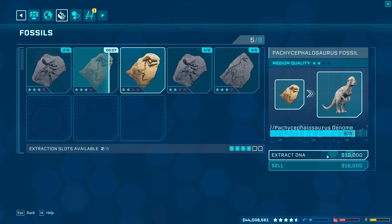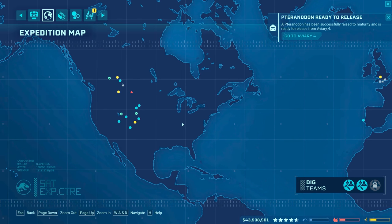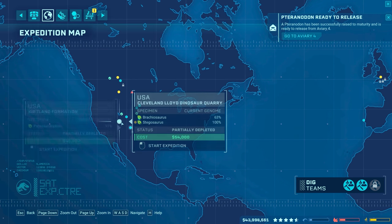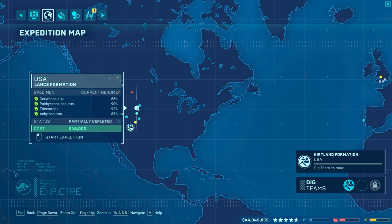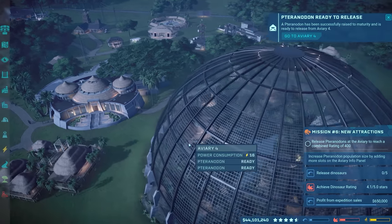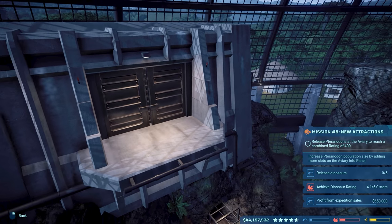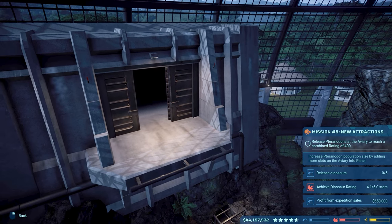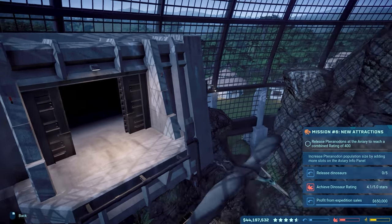Another Pachycephalosaurus two star right there. So let's extract that bad boy. Let's see where we're going to go now for this next expedition. I guess we can do Parasaurolophus right there and get that at 100%. And let's continue getting Triceratops, Triceratops, Ankylosaurus, etc. Let's go there. And the Pteranodon's ready to be released! Oh my gosh. Go to Aviary 4. Release Pteranodon. We're at like a security camera right now to look at this thing getting released.